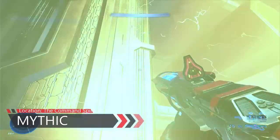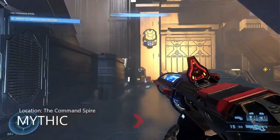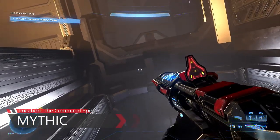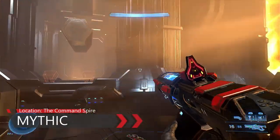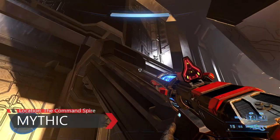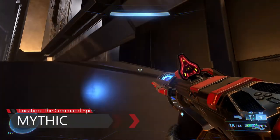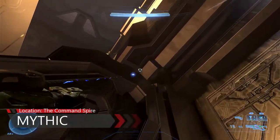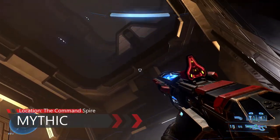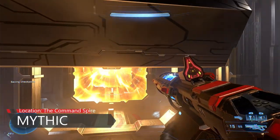Next skull is the Mythic skull, as you can see on the screen. It's located in the Command Spire mission. When you get to this room you've got this big block on a conveyor going, with a right turning. There are these blocks on metal hexagon things on a conveyor - you'll need to jump on one of them. You'll need to get over there where I'm scoped.